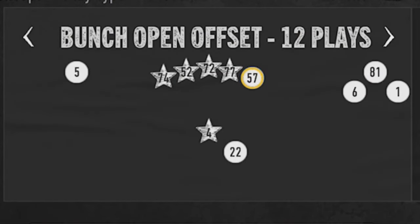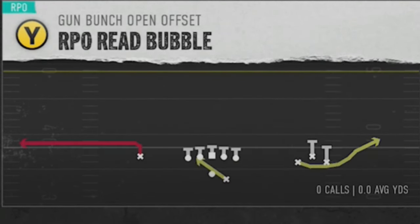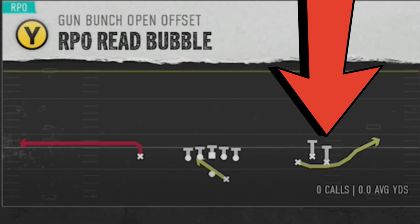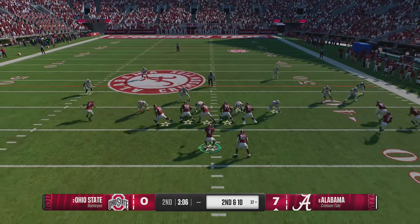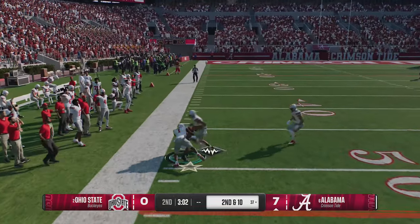Next up, we're going to stick in Alabama's playbook and go to a somewhat rare formation out of the Bunch Open Offset. This particular formation has a lot of really good pass plays, but one of the hardest plays to stop in the entire game is going to be the RPO Read Bubble. Once again, we have our man-beating route on the left side and our zone-beating route on the right side. All you really have to do is look for space on the left side — if the cornerback is back far enough to allow the route open underneath, you can make a pre-snap judgment and just throw it out pretty much every single time.